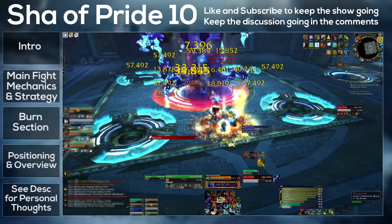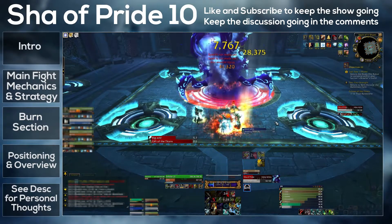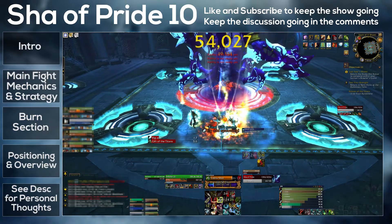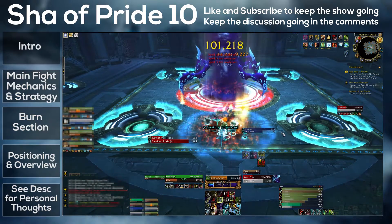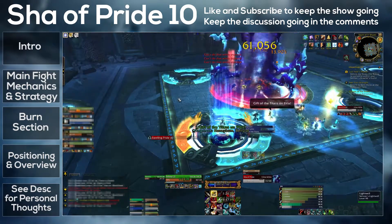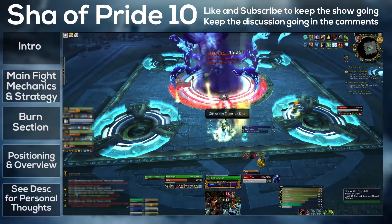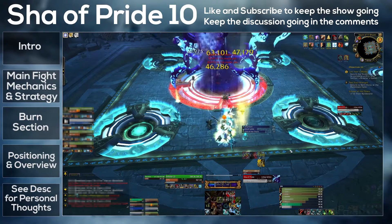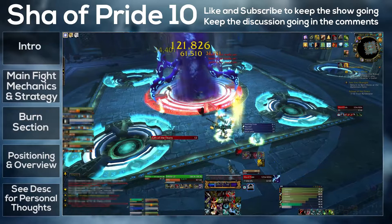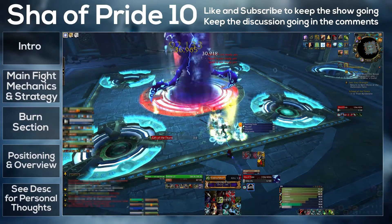For the most part we were dealing with Bursting Pride — I don't think any of our players got Projection. However, Projection is straightforward: you get it at 50 to 74 pride, and it creates a projection of the player 15 yards away from them. After six seconds it explodes, doing high raid-wide damage and giving everyone five pride. The way to deal with it is that the player who gets the projection needs to walk inside their own projection — that way it will not explode and do that high raid-wide damage.